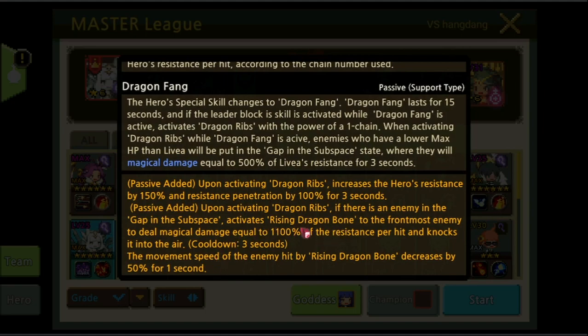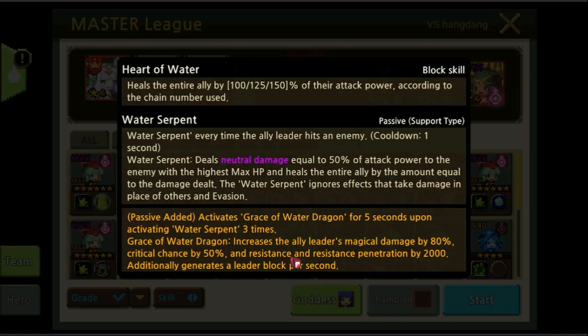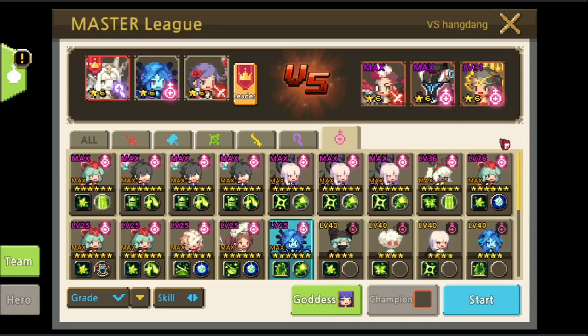Then we can quickly activate Rising Dragon Bone to knock Dempsey — the frontmost enemy — into the air, and wait until Dempsey's evasion buff is gone. Then we have Lacrimoso to buff the leader, which increases allies' leader magical damage by 80%, critical turns by 50%, and resistance penetration by 2000, and the passive generates a little blocks per second. We are also still using Aubrey because Dempsey will stun.